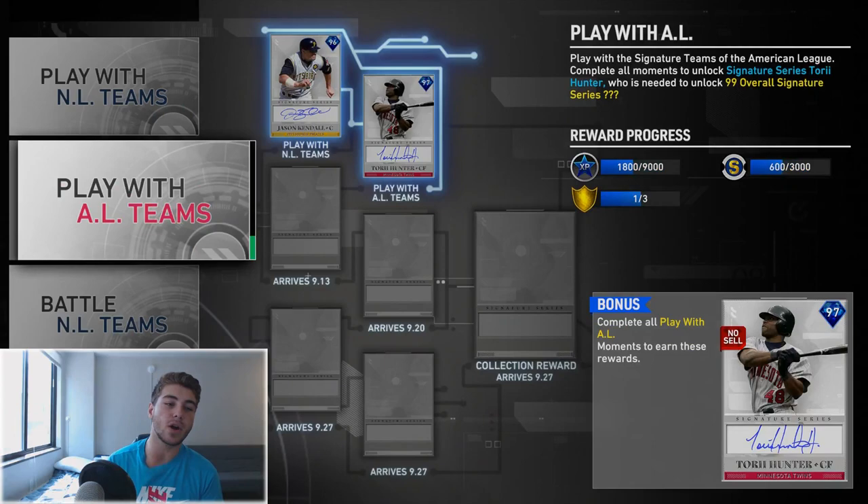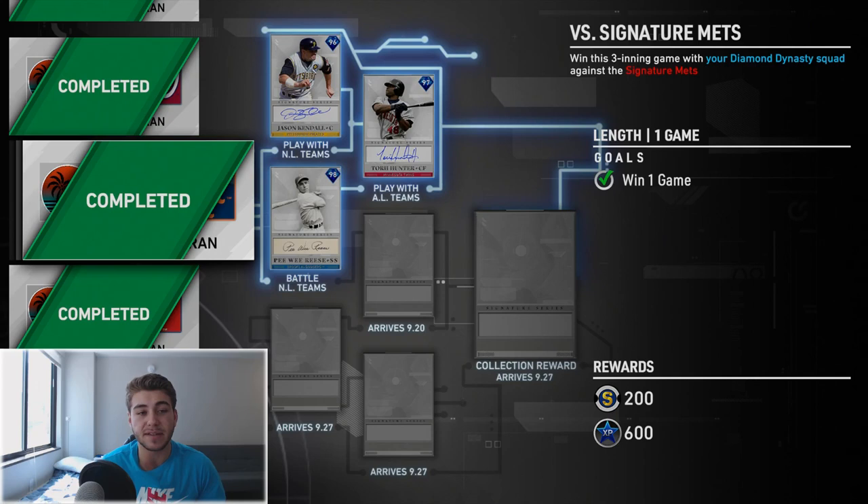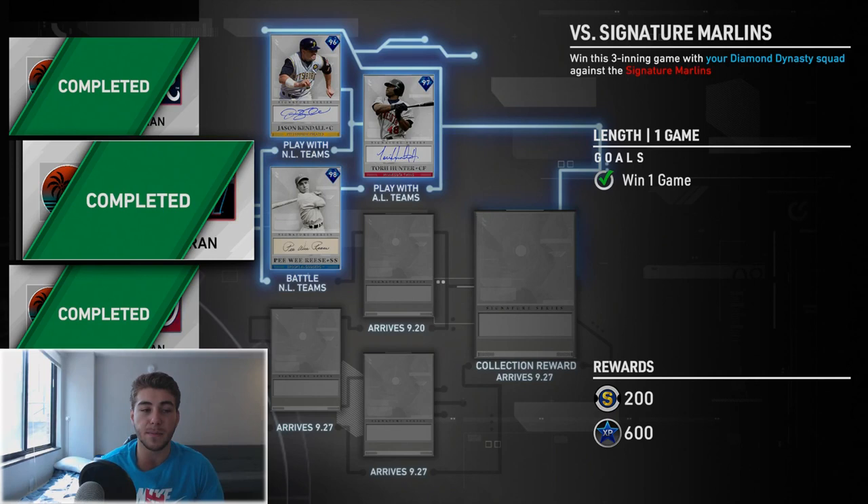The signature team games are pretty self-explanatory — they're just three-inning games with no specific objective other than winning. They're on veteran difficulty and you do have a bullpen with no stamina restrictions, so if you don't like the starter just take him out and bring in your bullpen. I would often bring in Trevor Hoffman — really good per-nine ratings so they would never hit him. These games take about 10 minutes; just get one or two runs and bunt your way through to make it go as fast as possible.